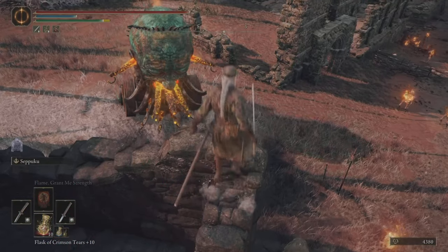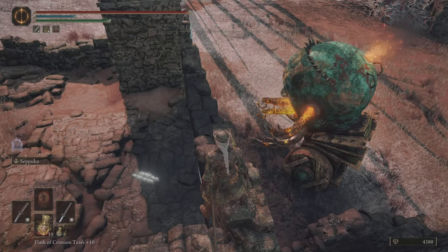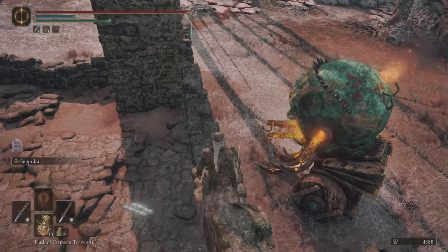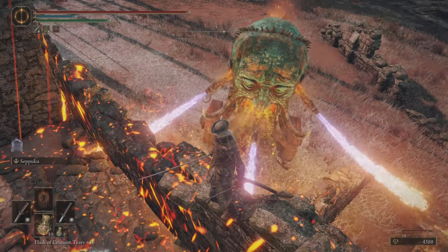It looks like he's kind of far so I might have to do a circle into an R1 — like a running jump into the plunge attack. Let's see if I can pull this off. He's a little closer so it should work actually.